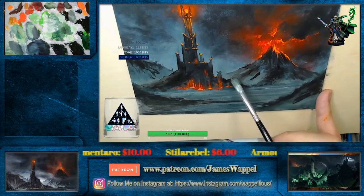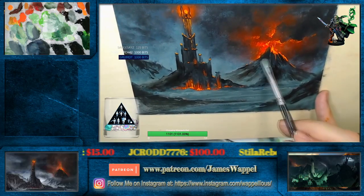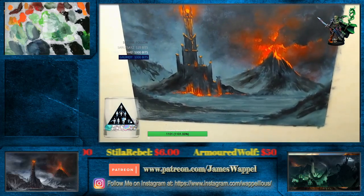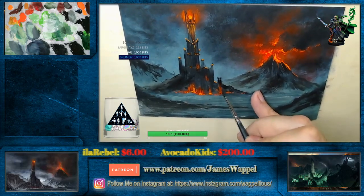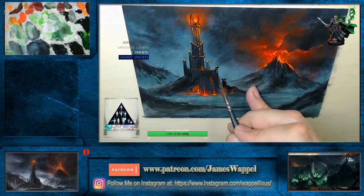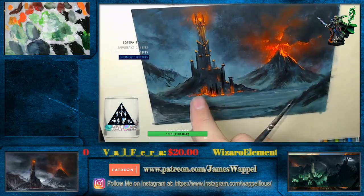Once again, we're just taking some of these darks and incorporating them with what we have. Let's get some more of our darks here — bits and pieces of our dark tower. Start to fit some of those over here.